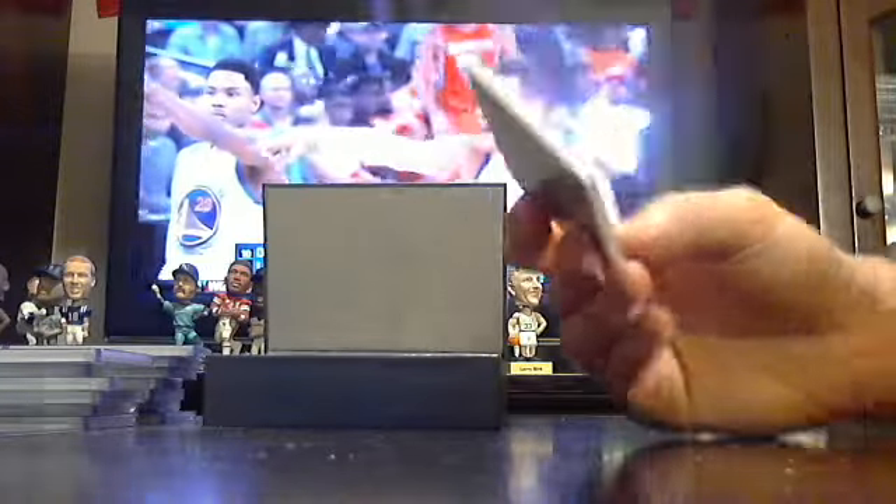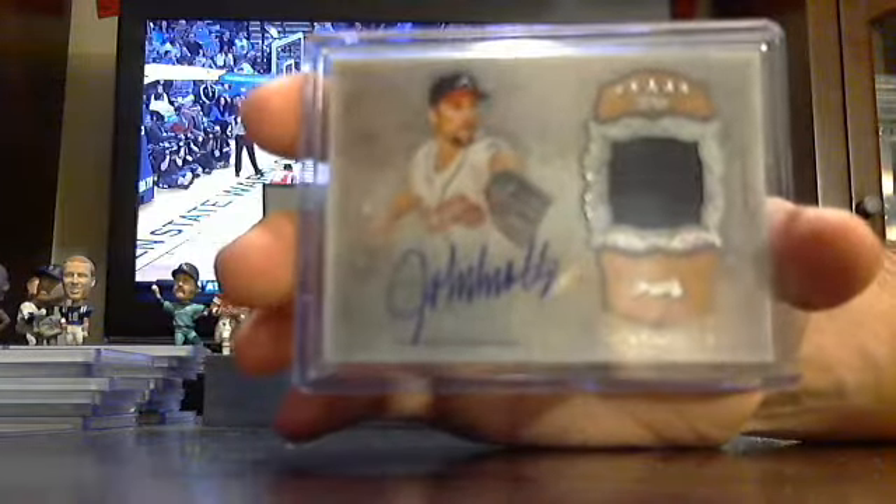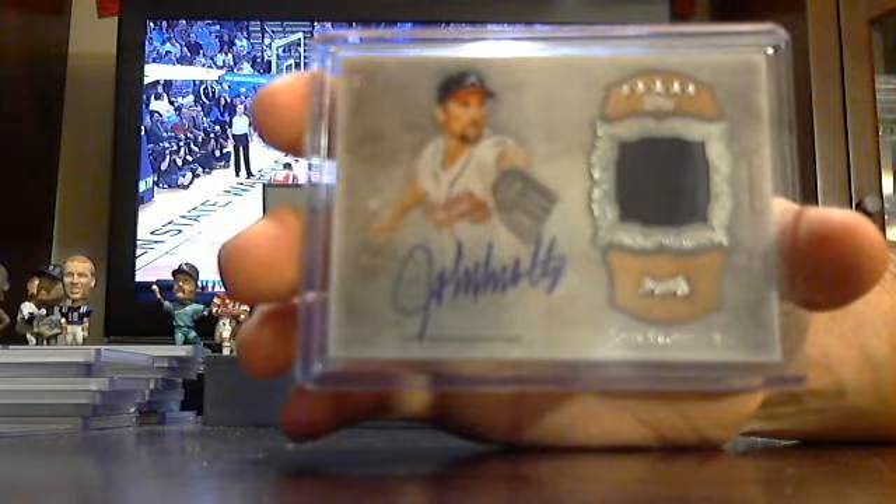Got an autographed jersey card out of 35 — Jurickson Profar, out of 35. Braves, John Smoltz. John Smoltz for the Braves, out of 35.